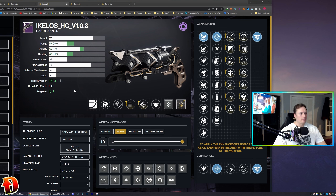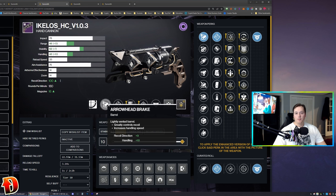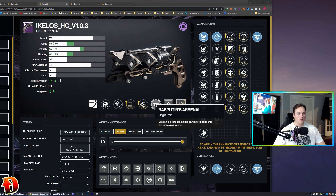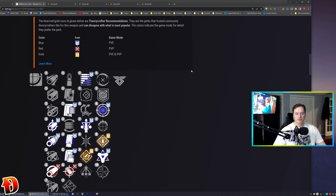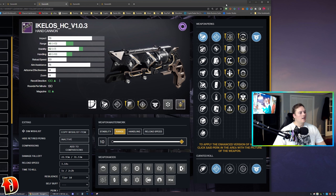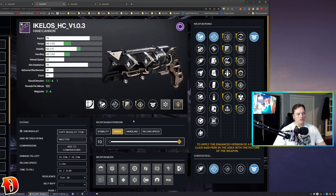This is the first god roll for the Ikylos Hand Cannon — a nice one. Arrowhead Break, Seraph Rounds — this is one of the only guns that can come with Seraph Rounds — Subsistence Enhanced, Rampage Enhanced, Rasputin's Arsenal origin trait, Backup Mag, and a Range masterwork. I went to light.gg, picked the perks that everybody's choosing, and built it out so you can see the community god roll. Most people are keeping or crafting Subsistence and Rampage. It's a solid roll, though I'm not sure about it on a 180 hand cannon.